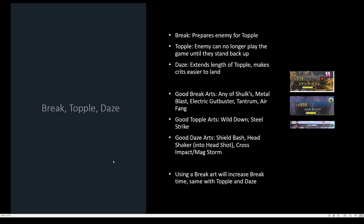Finally I'll talk about Break, Topple, and Daze. Break prepares your enemy for Topple, represented by the pink lines. Topple means that they can't play the game because they've fallen down and they can't do anything till they stand back up. And Daze does a lot of wonderful things: it extends the length of Topple, meaning they can't play the game longer; it makes crits easier to land; and it changes what arts they're gonna be using in vision, which I'll get to later.